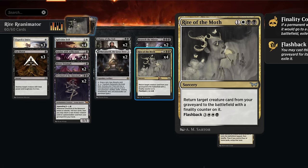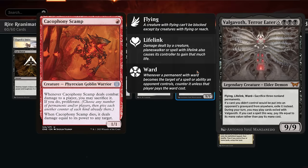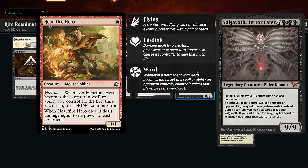The main creature we're trying to reanimate is Valgovoth Terror Eater, a 9-mana 9-9 legendary elder demon with flying, lifelink, and ward forcing the opponent to sacrifice 3 non-land permanents if they want to target Valgovoth — so that's almost never happening. If a card we didn't control would be put into an opponent's graveyard from anywhere, it gets exiled instead. This means an opposing Cacophony Scamp or Hardfire Hero dying now gets exiled, so it no longer deals damage — incredibly relevant in the current best-of-one meta.